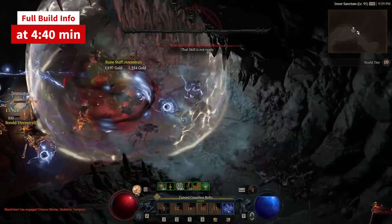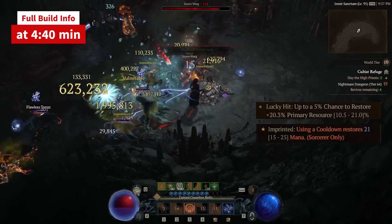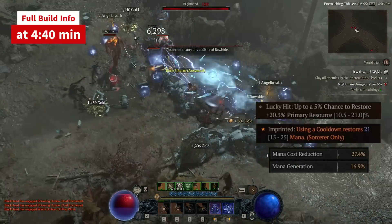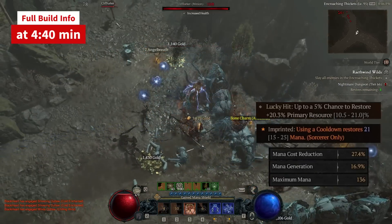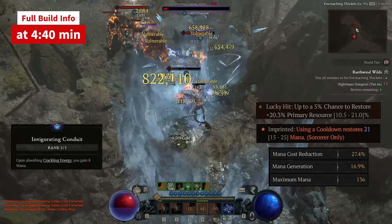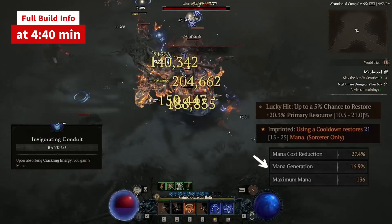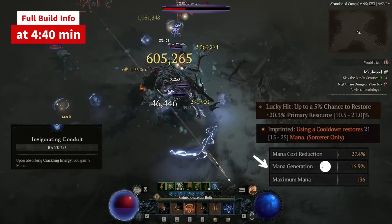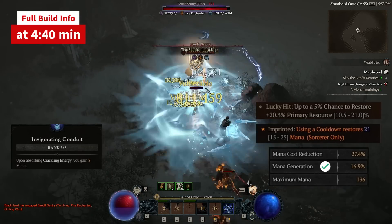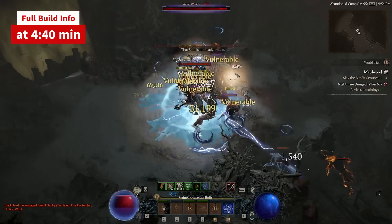How do we spam all that chain lightning? Fist of Fate's lucky hit mana restore, plus the Prodigy aspect, plus total stats: minimum mana cost reduction 25%, mana generation 15%, maximum mana 130 plus, and the crackling energy passive Invigorating Conduit. Note: the mana generation stat is not mana regeneration — it increases any amount you gain from any source, including lucky hit mana restore, the Prodigy aspect, and crackling energy mana.